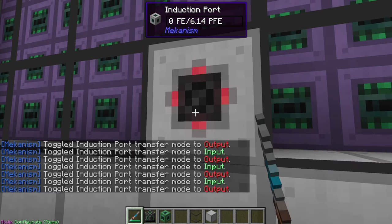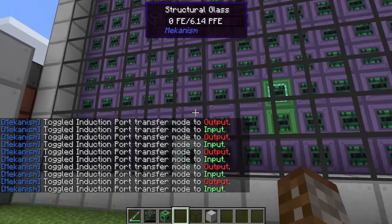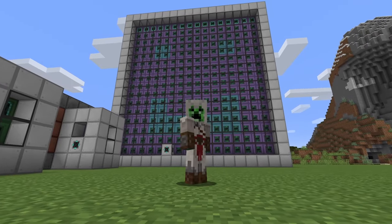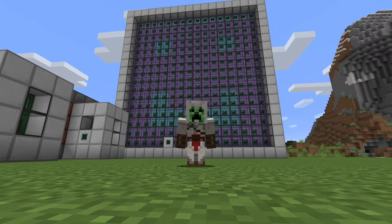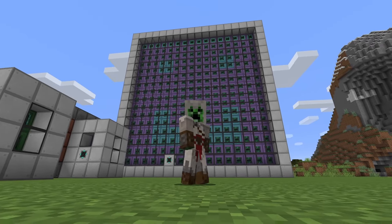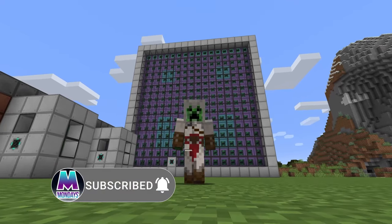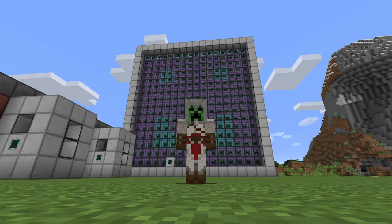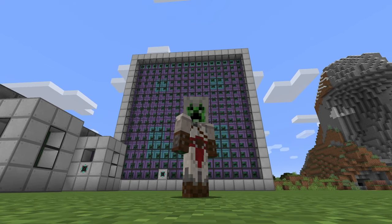One last thing: using the configurator you can set each induction port to be either input or output — very important to know. That's everything for the induction matrix. It's probably one of the best ways to store power in Mekanism and any other mod. If this helped, please leave a like and subscribe. Next time we're going to need the fusion reactor to actually fill this thing up — until then, take care.